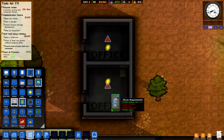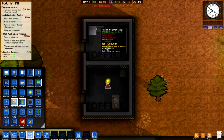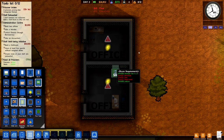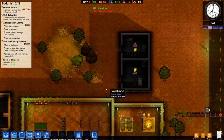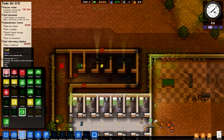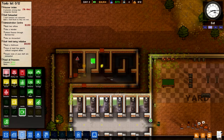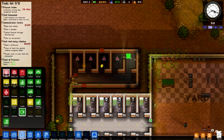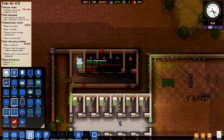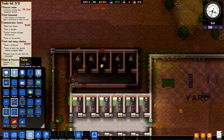I put the desk the wrong way — there we go. Let's get the chair. We'll get a filing cabinet put in. Our two offices are now built, which is great. Let's get these set up now as well.